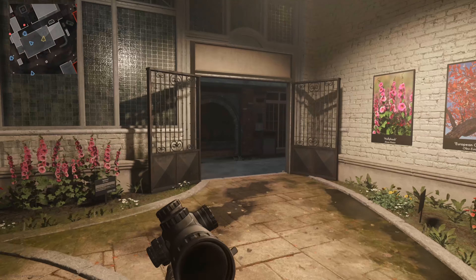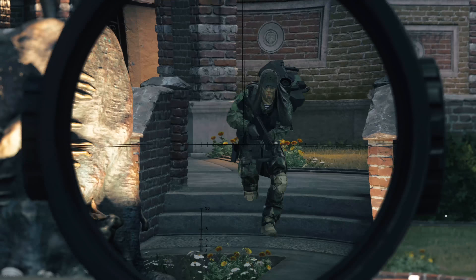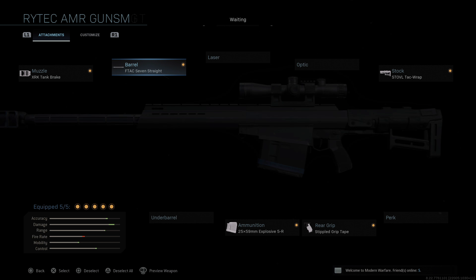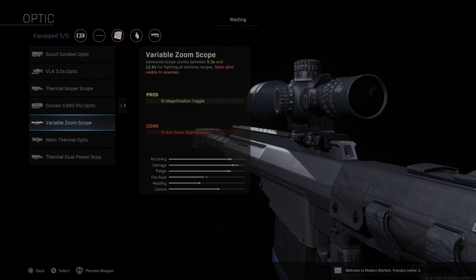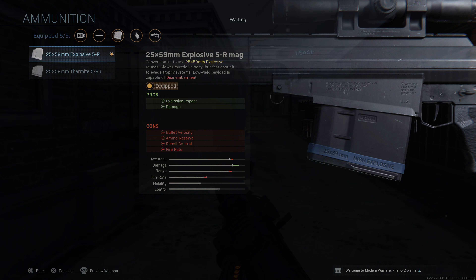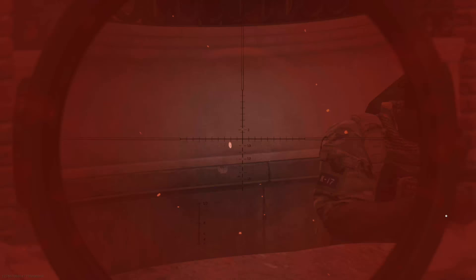I wanted to talk about the new sniper — the new anti-material rifle. It's a 50-caliber sniper and it has an experimental explosive round that you can apply, as well as a thermite round. The explosive round travels noticeably slower — it reminds me of the XM-25 from Modern Warfare 3. This is going to make for some really fun shots in Warzone, ground war, and everywhere else.